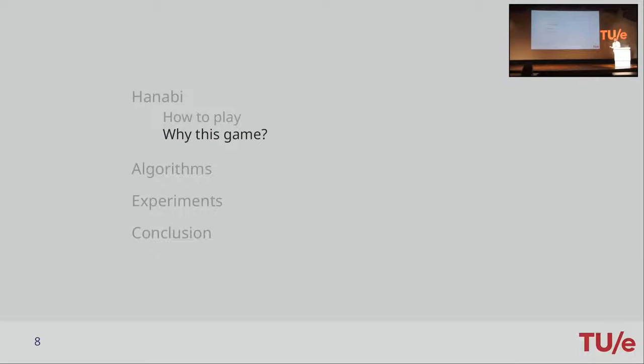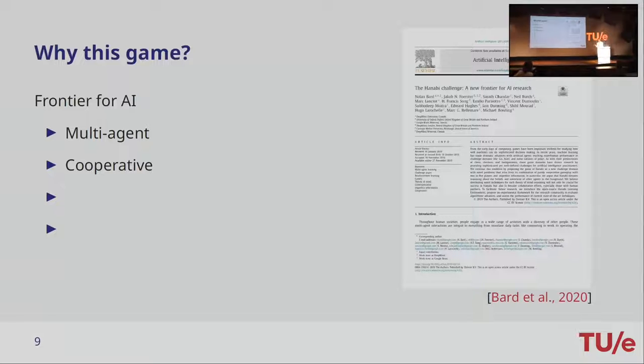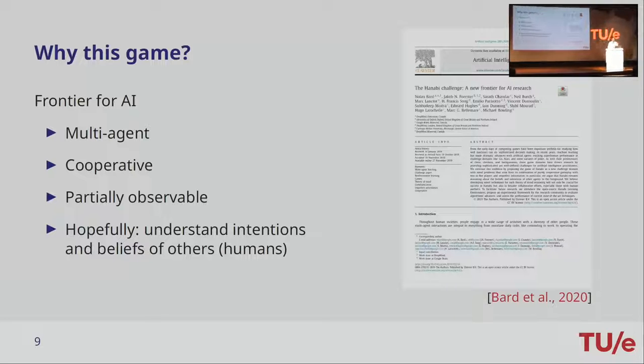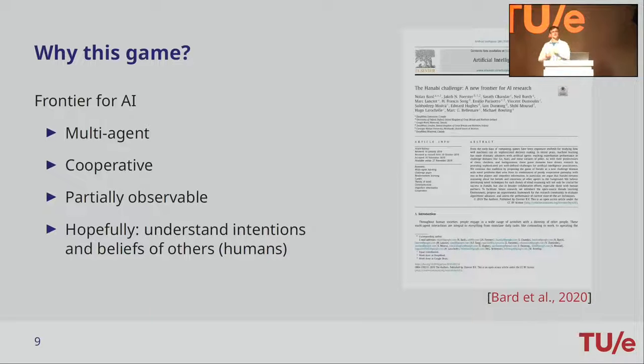Why do we play this game? Why is it interesting? It's actually called the 'New Frontier for AI' by a paper from DeepMind just last year. First of all, it's multi-agent and — most importantly — it's cooperative. You have to work together, as opposed to many adversarial games. In the real world, we also want our AIs to be able to cooperate. It's partially observable, so you have to work with imperfect information. The hope is that this can develop a sort of understanding of intentions — for example, hinting a fellow player 'you have one green card' signals that they should play it.